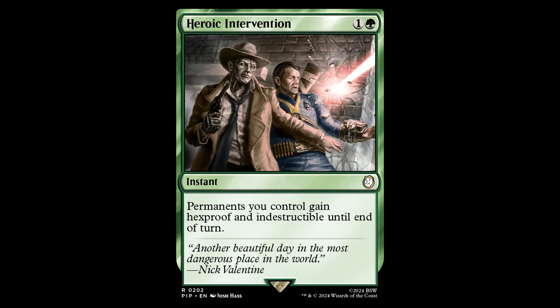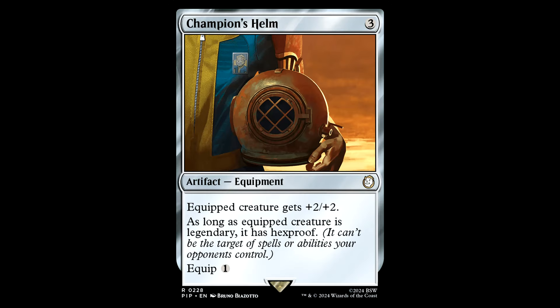Heroic Intervention — permanents you control gain hexproof and indestructible until end of turn. It's an instant, 2 mana, simple protection piece — solid and efficient, about 10 bucks. And the Champion's Helm: 3 generic mana for an artifact equipment. Equipped creature gets +2/+2, and as long as it's legendary, it has hexproof. Equip for one. This card had two recent reprints and is cheaper than ever — used to be a very pricey card, but it's a real sweet protection piece in an equipment deck.